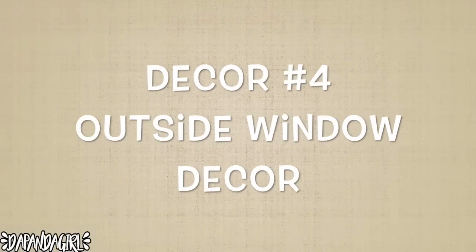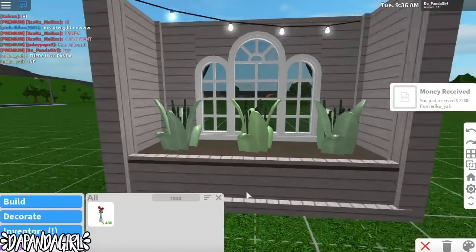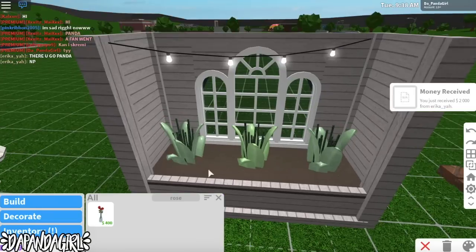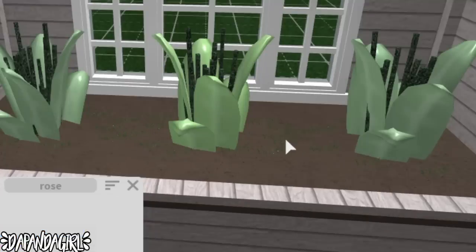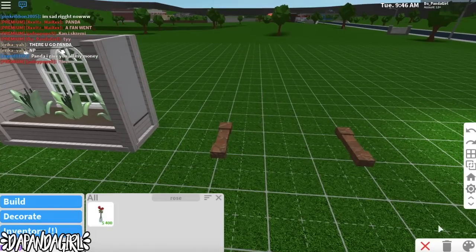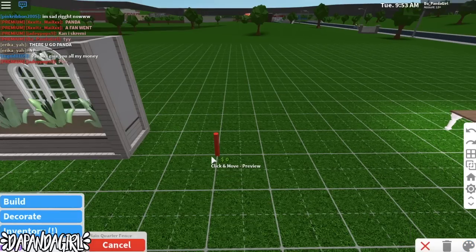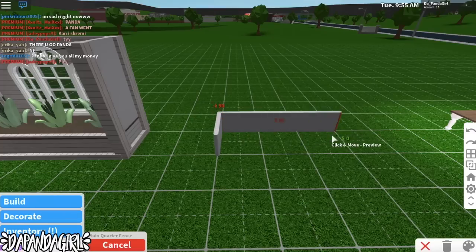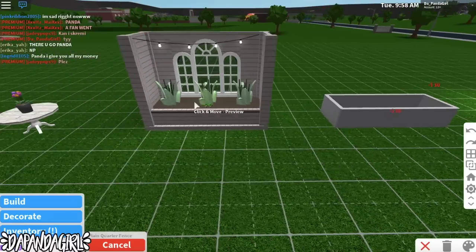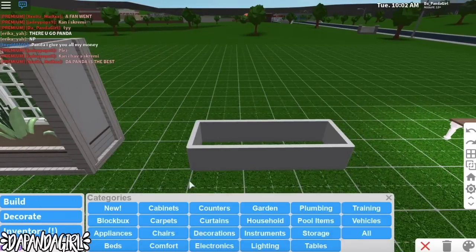Now we're going to the slightly more complicated one. People have made this in a different way but I added some things — there's tiny grass growing and I combined two plants with a bit of extra decoration. First I placed down an outline which I'll delete. We get the fences — the plain quarter fence — and place them like that, three spaces. It doesn't have to be three — it depends how big you want it. I want three spaces so the window fits right in the middle.